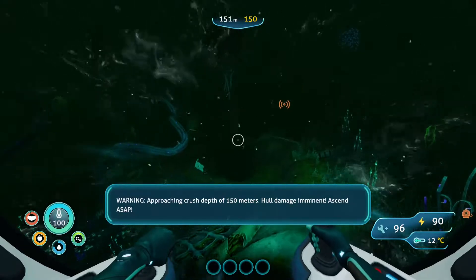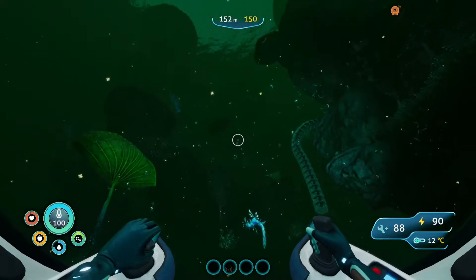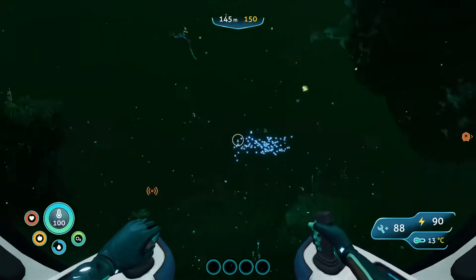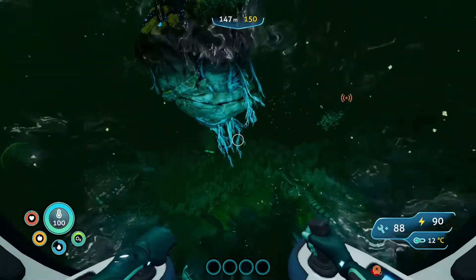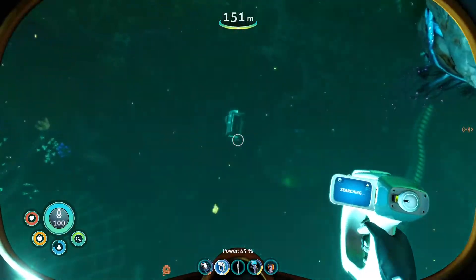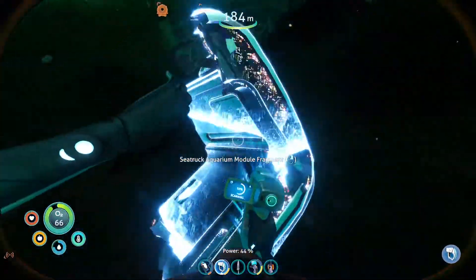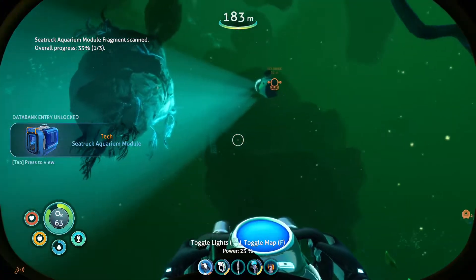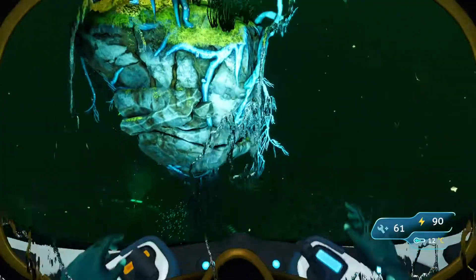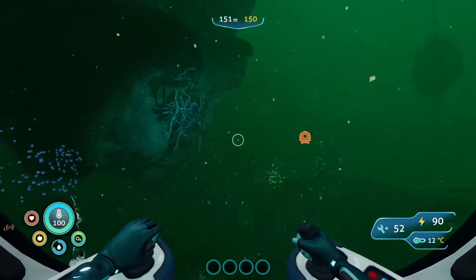Warning — maximum depth reached, hull damage imminent. Oh, there's some architect stuff here. That guy didn't follow us out of that biome, I don't think. I hope not, anyways. There's a thing I want to scan down there, but that fish is kind of weirding me out a little bit. I think it started heading straight for us as soon as we hopped out. Aquarium module. What the fuck is that? I think that's actually a friendly leviathan — it's like a sea whale.